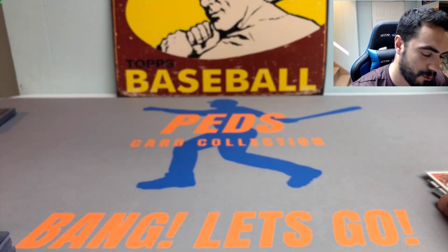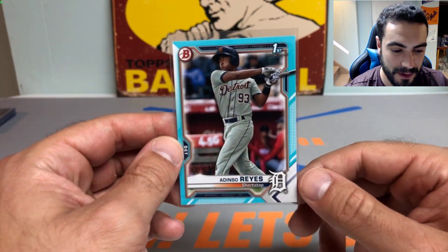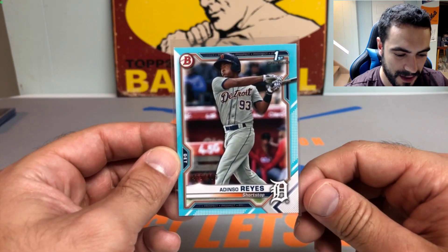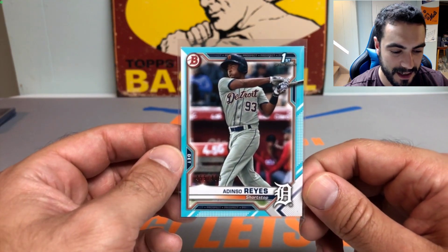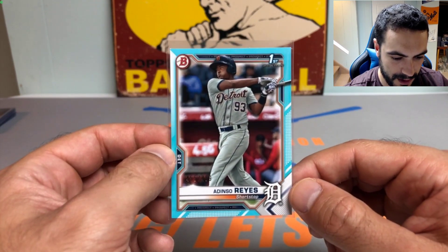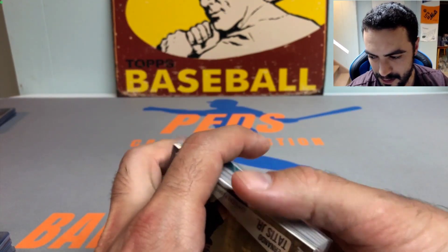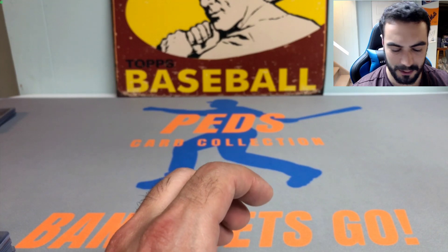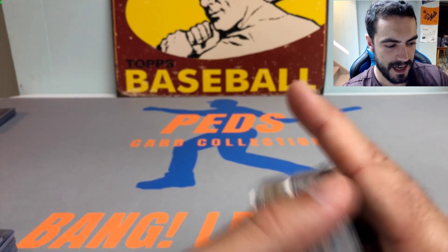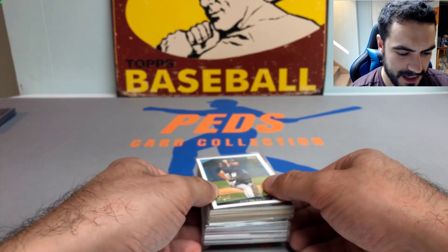I'd like to get one or two more boxes of 2010 Topps Chrome to rip on the channel — a fun little Throwback Thursday. Twelve years, I'd say that's a throwback. You can get some pretty hot rookies like Mike Stanton — now known as Giancarlo Stanton. Also got the Dinelson Lamet first Bowman aqua numbered to 499. You can get rookie cards of Steven Strasburg too, and I think Donaldson might be in Update — correct me if I'm wrong — and Carlos Santana, a couple other solid ones.